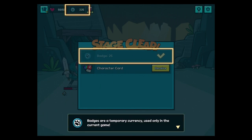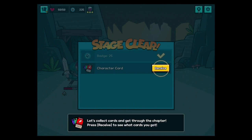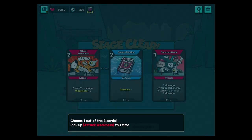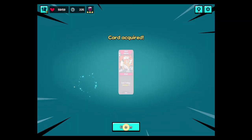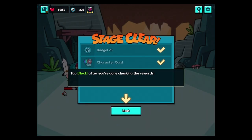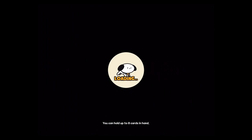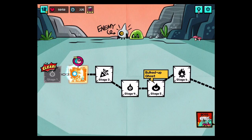We get rewards. Badges are temporary currency — that's very important. We have 58 health. Attack weakness: deal 11 damage for two. Weakness plus two — that must be a special status effect. Probably like vulnerable in Slay the Spire, where the enemy deals less damage.